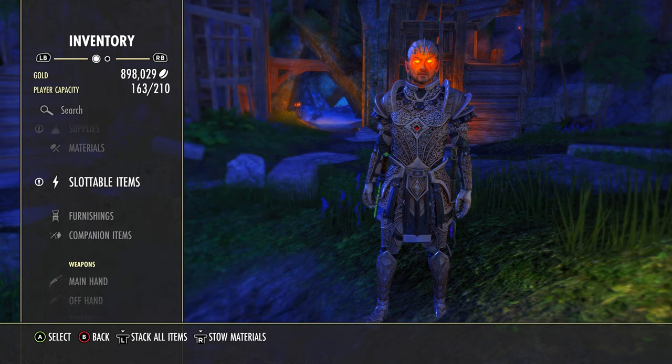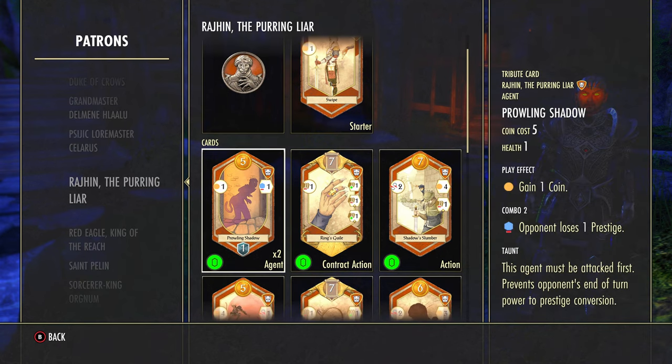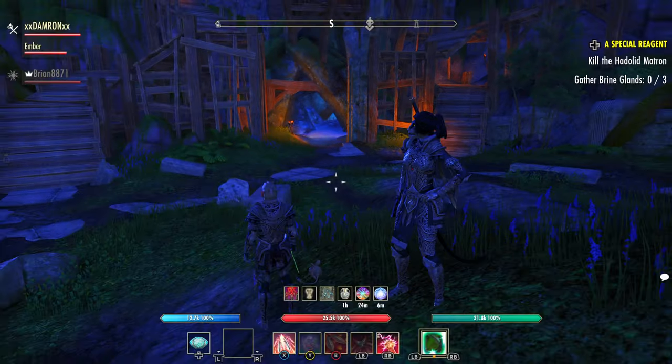Let's look at the card itself that we're going to be upgrading. If you go to your Tales of Tribute patrons, the card we're upgrading — Pounce and Profit in the Regime deck — is actually one of the most powerful cards in the game that you can get early on, and we're going to make it even more powerful.